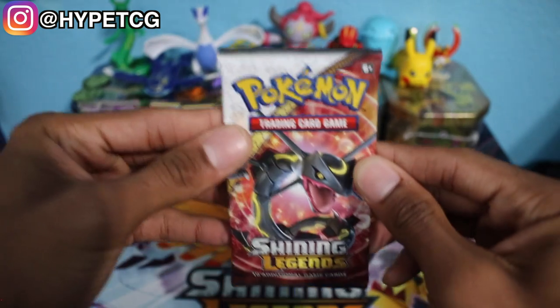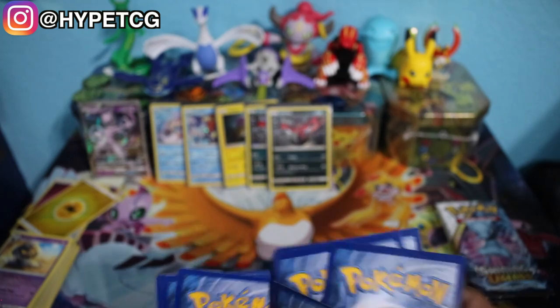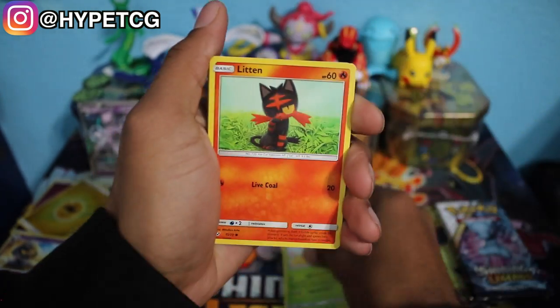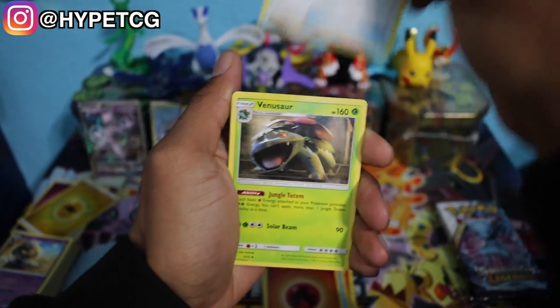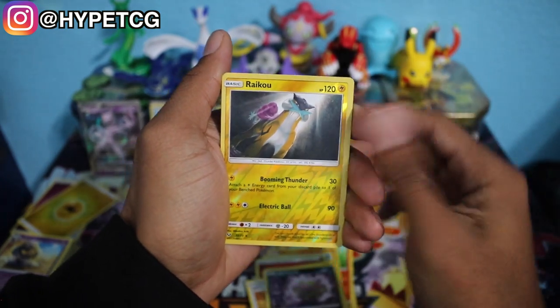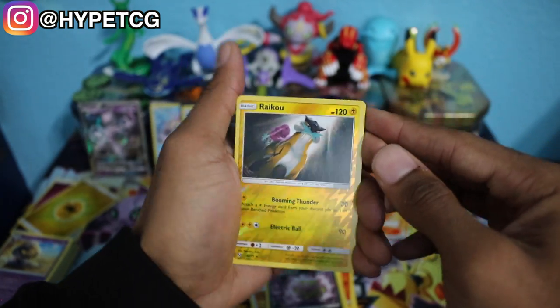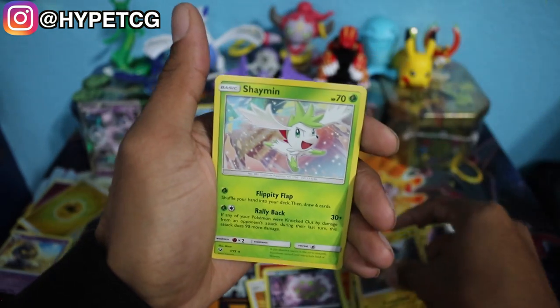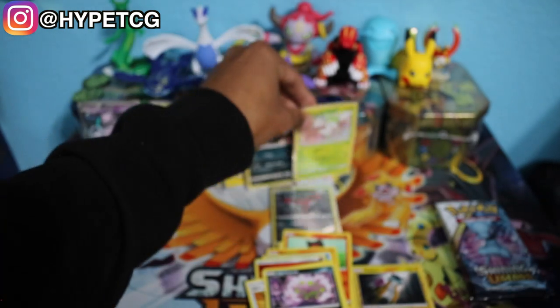Next up is another Rayquaza pack, pack number seven. Breloom, Litten, Larvesta, Pelipper, Croconaw, Fire Energy, Ultra Ball, Venusaur, Spiritomb — we have a Raichu reverse holo, a rare reverse holo — and last but not least a Shaman holographic rare. I initially thought the Raichu was a holographic but it was actually a reverse holo rare. Sleeving the Shaman. We are down to three packs.